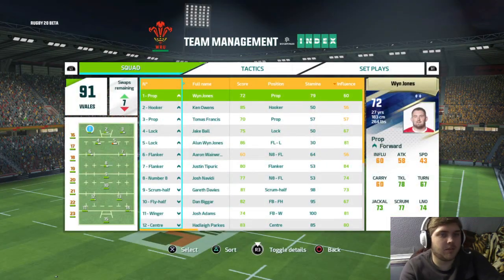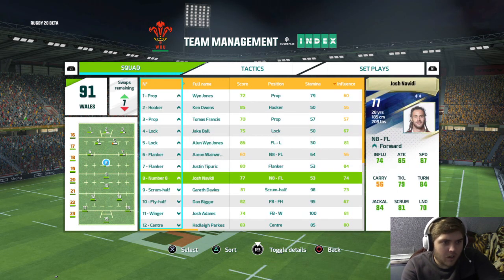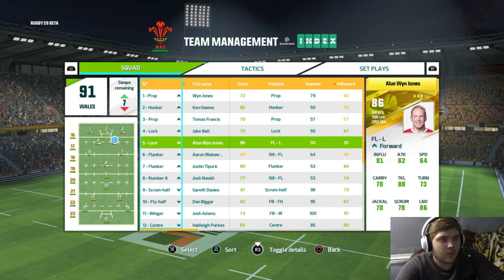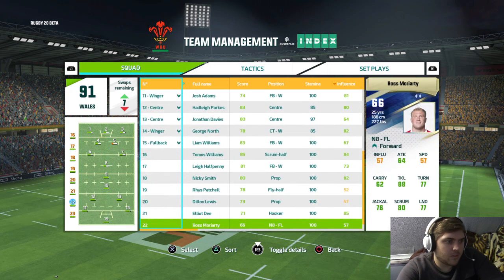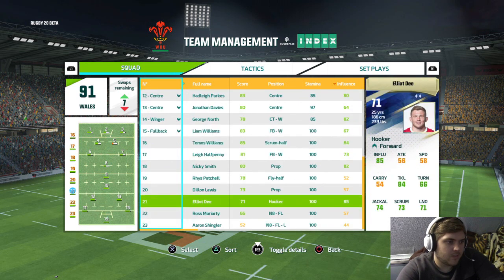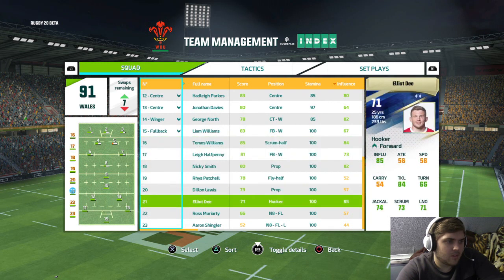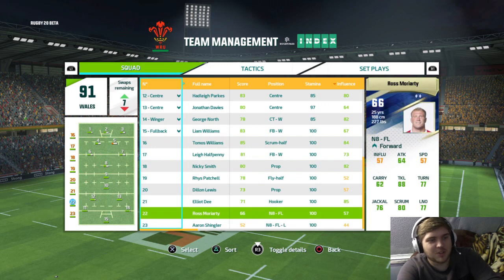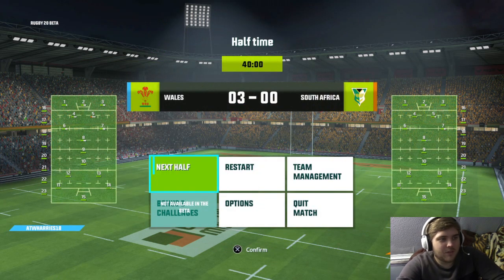Let's have a look at our team management. What time are we on — nine minutes. Who's fatigued the most? Aaron Wainwright? No, stamina is good on him. Alan Wyn Jones is fatigued quite badly. Who have we got to bring on though? I don't really like any of those subs to be honest. No, we'll leave it for now and get back into it.